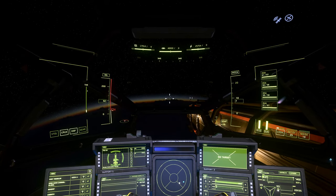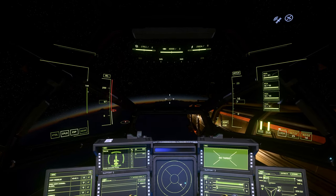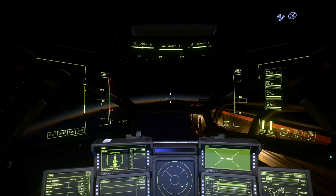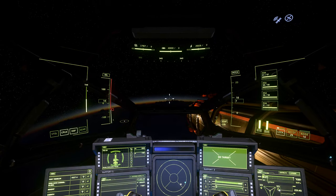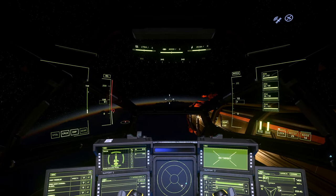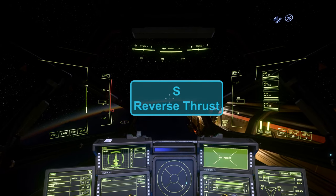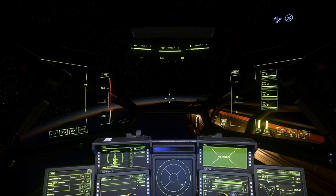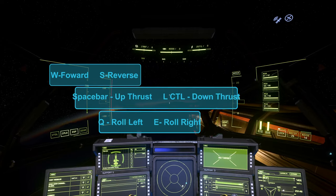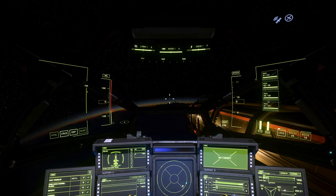That covers the basic controls. W is forward, S is reverse or slow down, and if you just let go you'll slowly drift to a stop. In space you should generally keep going. That leads into some more advanced flying I'll touch on briefly — decoupled mode.